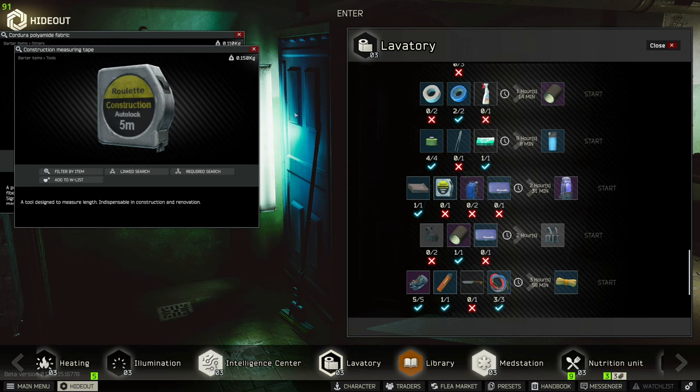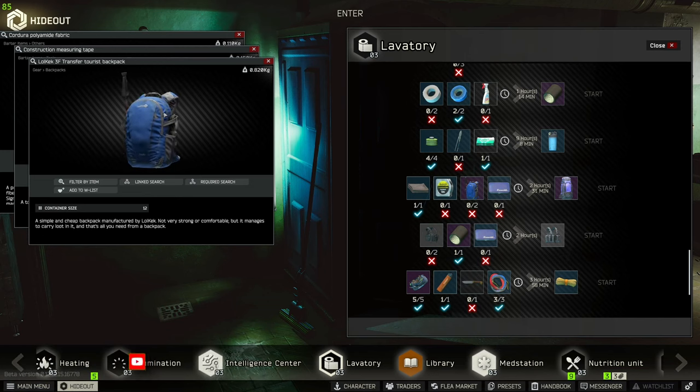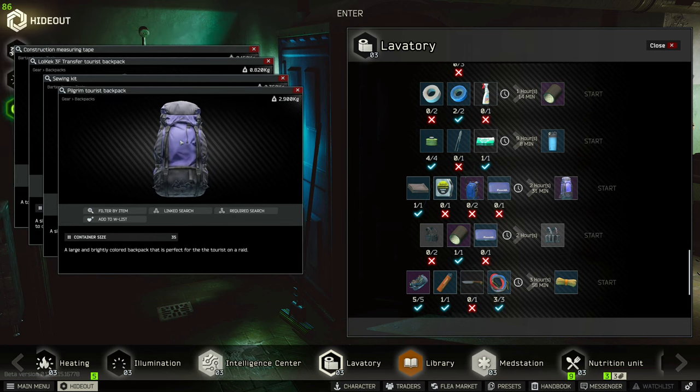The crafting recipe is one Cordura, one measuring tape, two low-tech 3F transfer tourist backpacks, and one sewing kit. It takes around two hours and 45 minutes to craft, and you do get one found-in-raid. They also still spawn on scavs, as mentioned earlier, but if you're struggling you can craft this one.